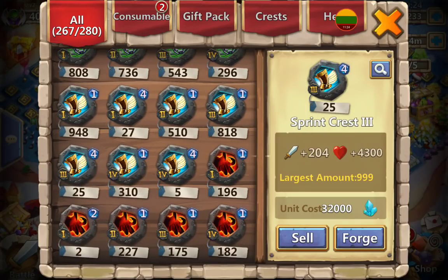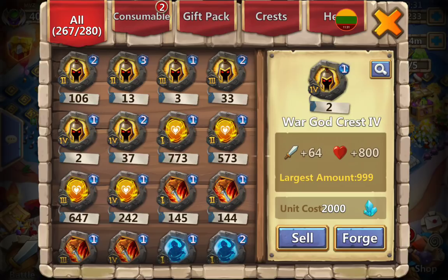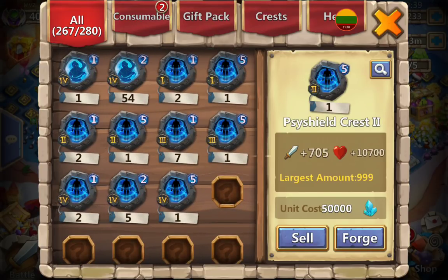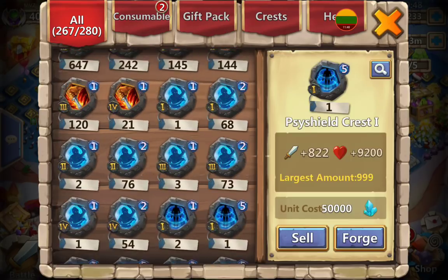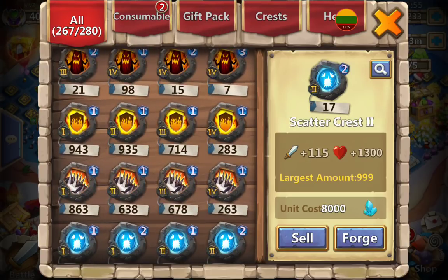There are lots of Sprint ones and other crest types. The full level 5 crest sets on my heroes were already shown when we went through them. I also have two level 5 Side Shield 5 crest sets and one level 4. There's lots of space in the warehouse — managing it and keeping your crests tidy is really important and makes it easier to find things and use them.